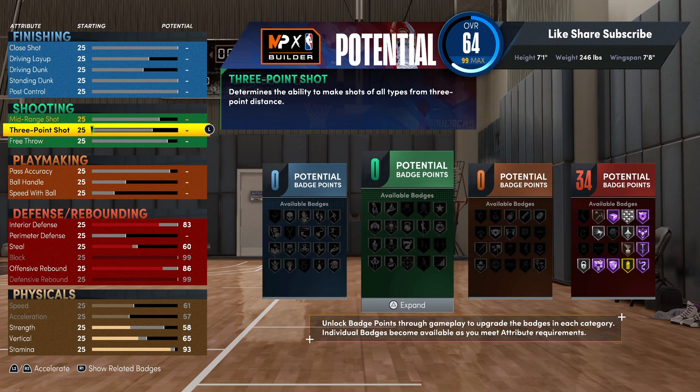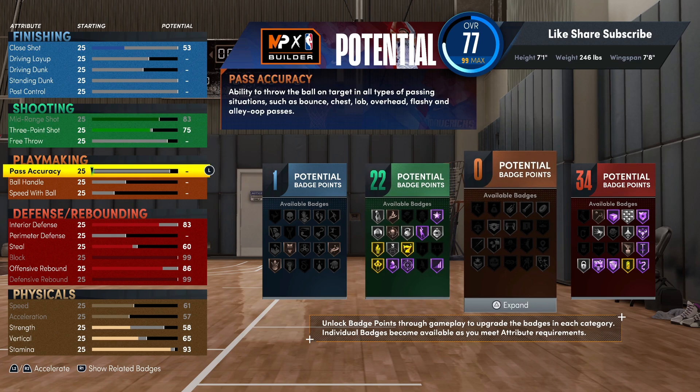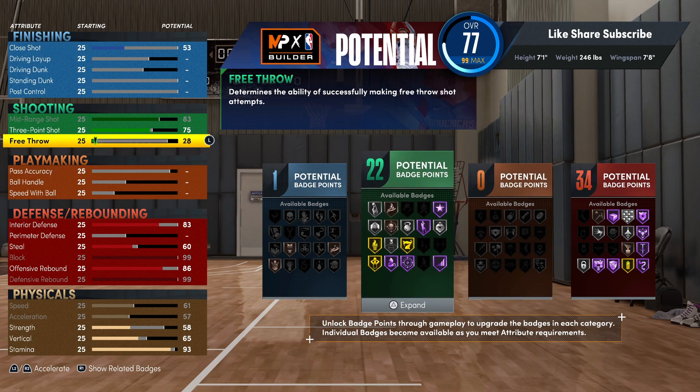You're gonna want to go 75 on your three-ball and max out your mid-range, so you're getting 22 shooting badges. You see you're getting Gold High Zone — really important badge — along with Catch and Shoot. You really got everything you need, and the Hall of Fame Sniper, so that's really tough right there.